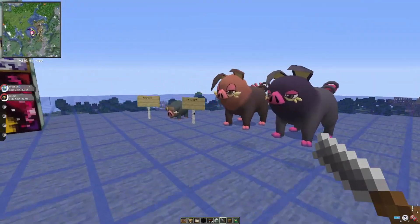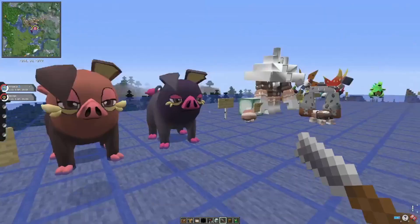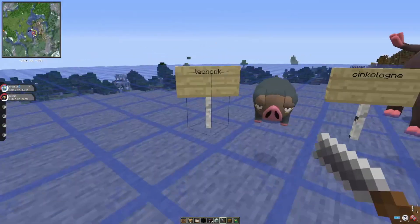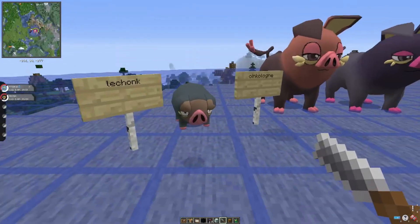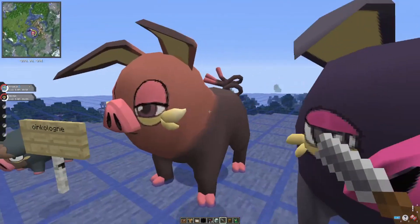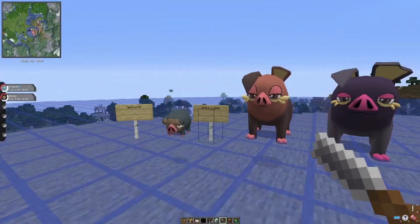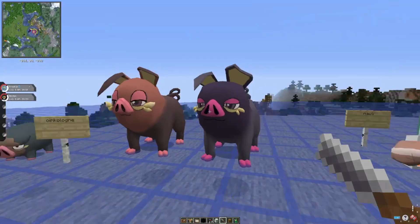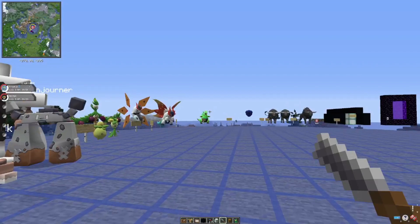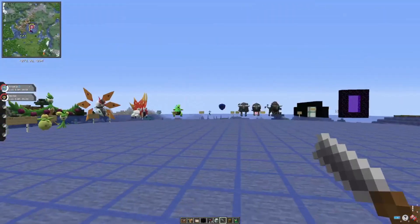The last Pokémon in this update is Oinkologne and Lechonk. Lechonk is the cute one — I think this Pokémon is based on the Filipino food lechon. Oinkologne has two variants: the pink one is female and the black one is male. The large size looks pretty good — very cute.